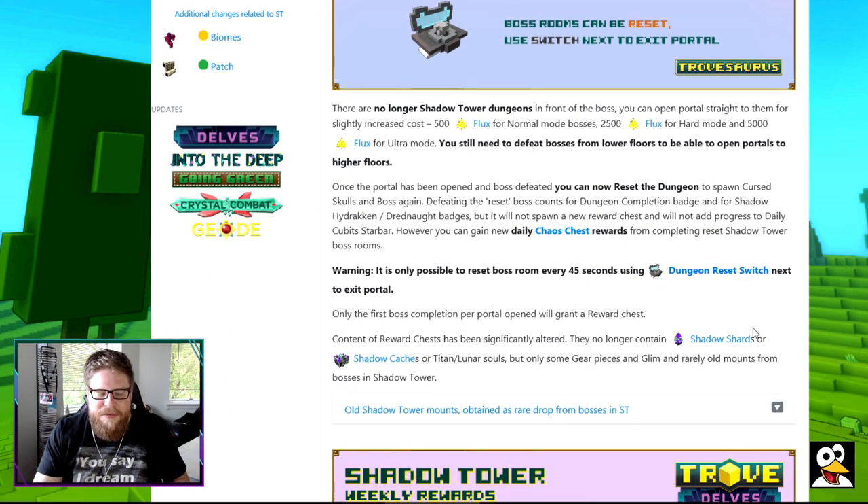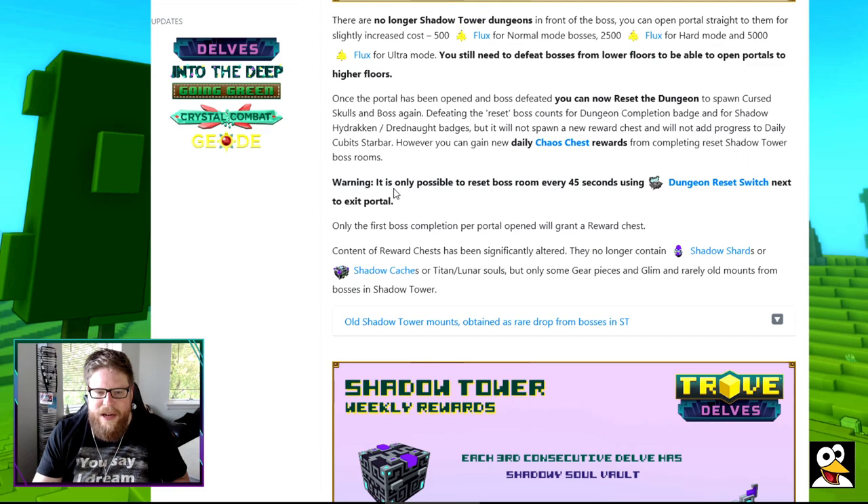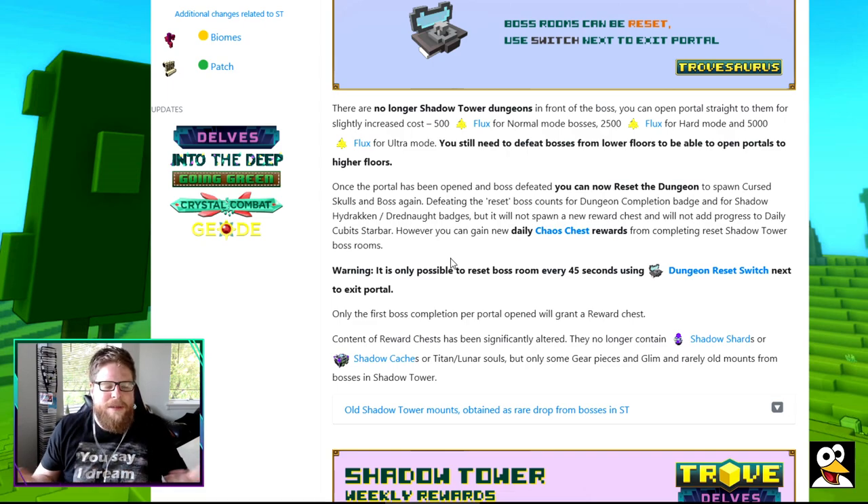They have written it all down here. Some of it is in highlighted text. As it says here, it's 500 for the normal ones, 2,500 for the hard version, and 5,000 for the ultra version. After 45 seconds you can reset the boss and do it again. You don't get any rewards after the first time. But it does say that you can get Chaos Chests - it counts as doing a dungeon, so you can do your Chaos Chests in there.